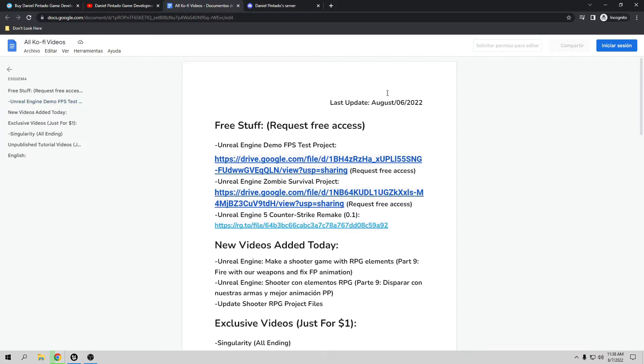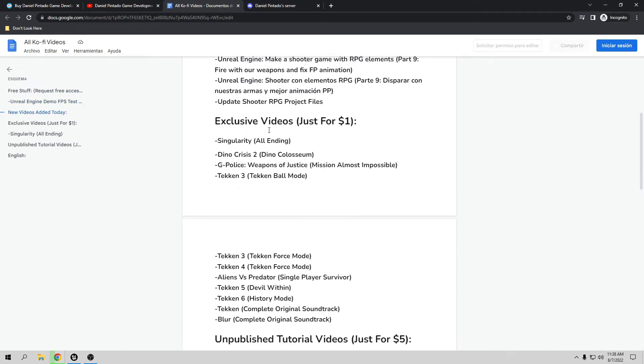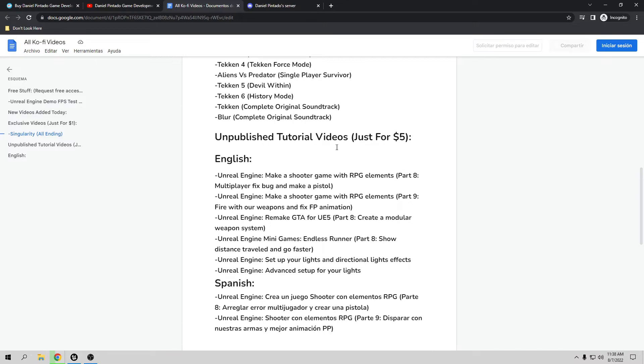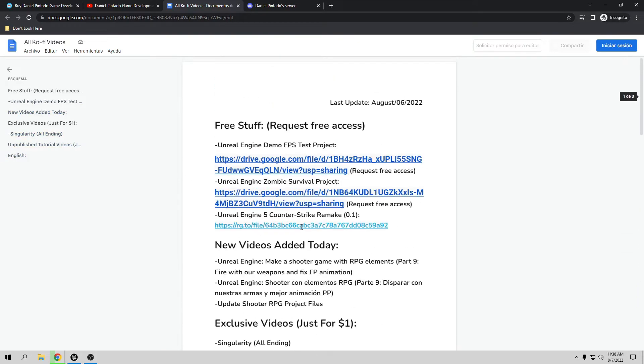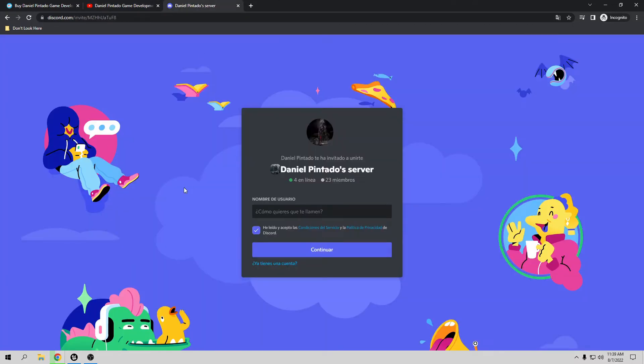The Ko-fi members can use Google Drive to download project files. I'll soon update the Ko-fi Strike Remake 0.2, so I haven't updated that yet. Also available are unpublished tutorial videos and unpublished game videos. If you want to talk to me directly, the best way is my Discord channel — you can ask questions about your projects, report errors, or request tutorial videos.